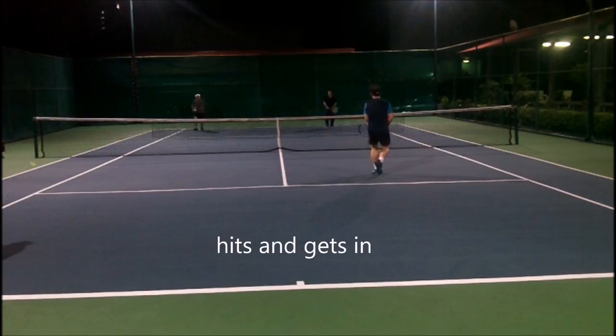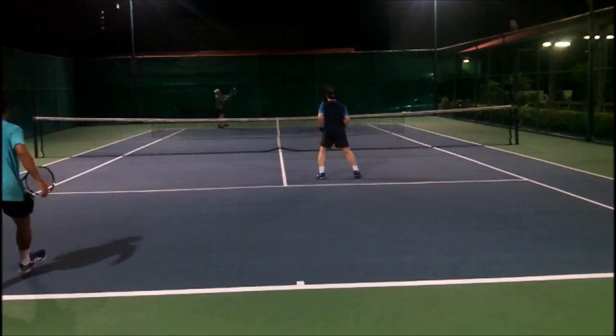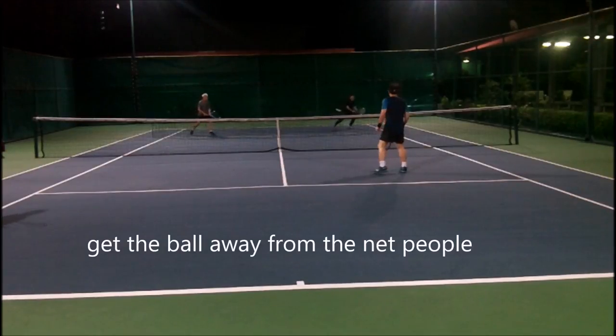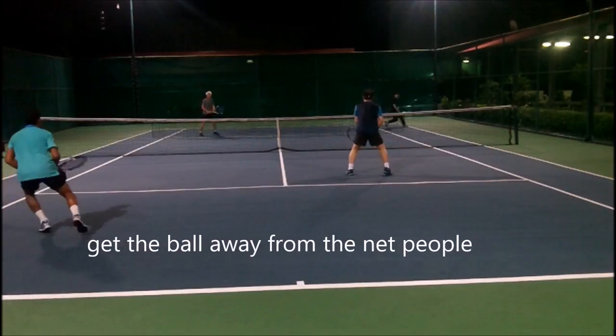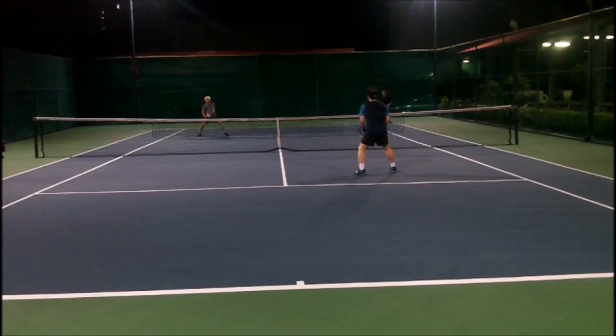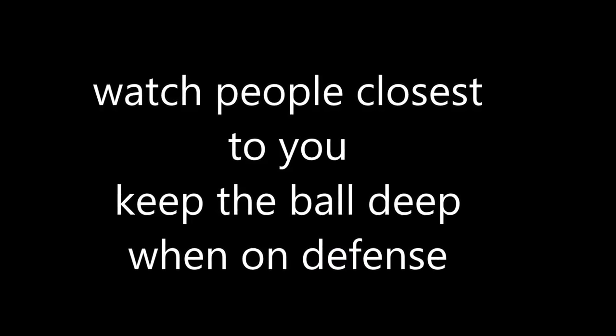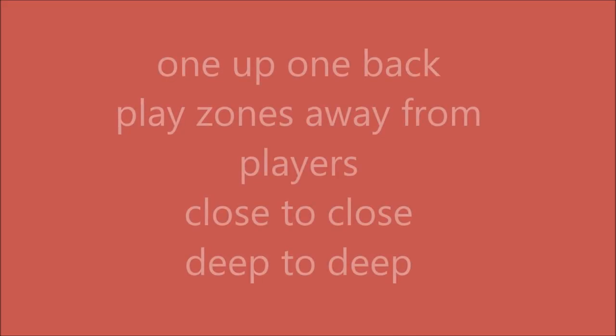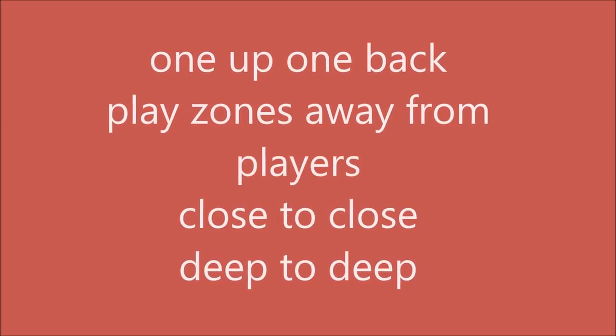Hit whoever's deepest. Get the ball away from that person — we're all following the same rules. We talked about watching people closest to you, keeping the ball deep when you're on defense in the one up and one back. The returner must get the ball away from the net person, and the net person tries to get the ball. You always try to hit between people — down the middle solves the riddle. To master one up and one back, you have to play the zones away from the people, because you always have the middle zone and the two side zones.